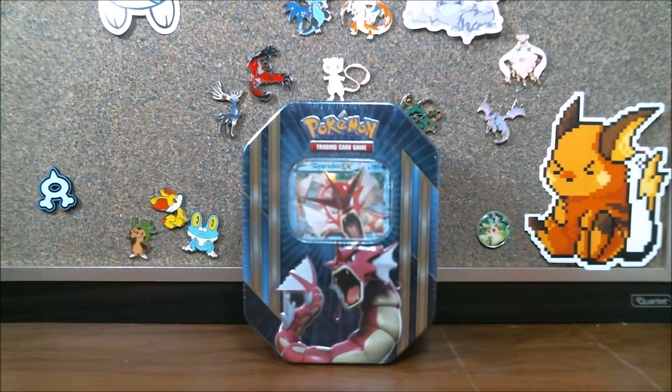Welcome back to another pack opening. Today we are on our second of the Spring Tin Collection. Today we are looking over Gyarados EX, the shiny, perfect, reddish form of this beast.